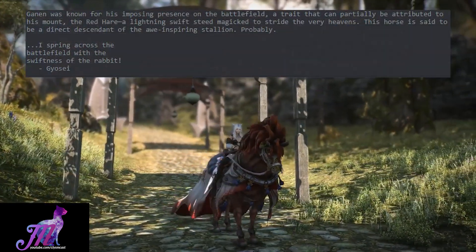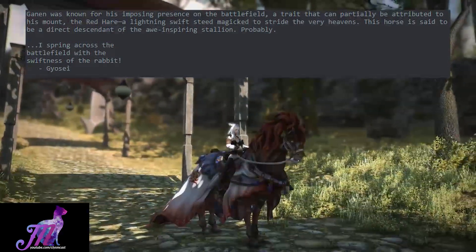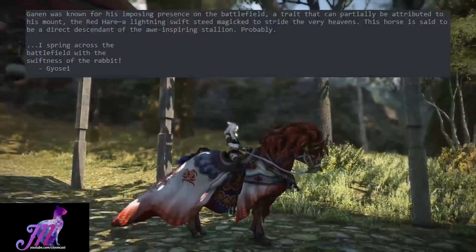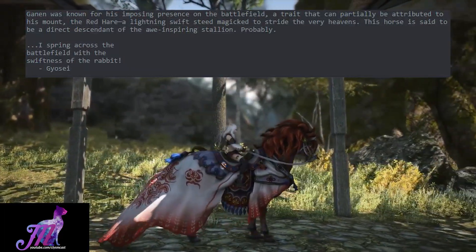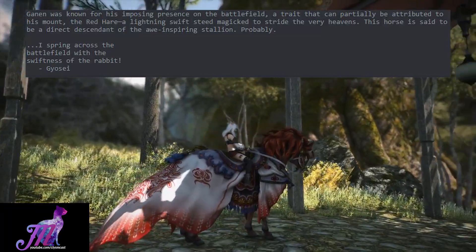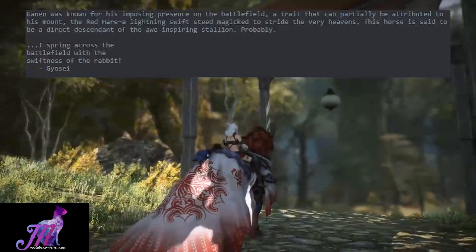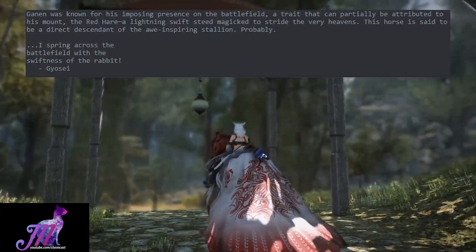Ganon was known for his imposing presence on the battlefield, a trait that can partially be attributed to his mount, the Red Hair — a lightning swift steed, magic to stride the very heavens. This horse is said to be a direct descendant of the awe-inspiring stallion. The hidden text reads: 'I spring across the battlefield with the swiftness of the rabbit' — a quote from Gaiosai.